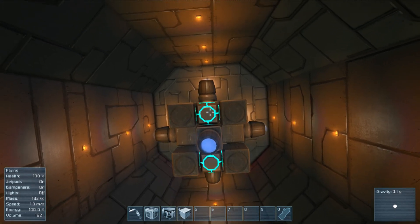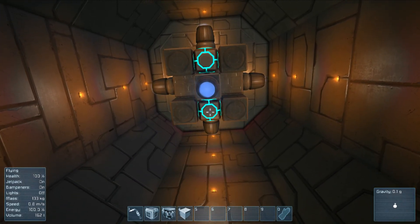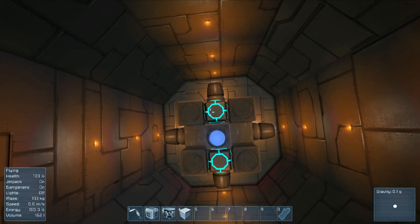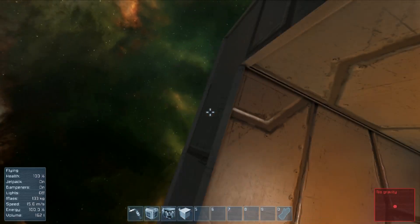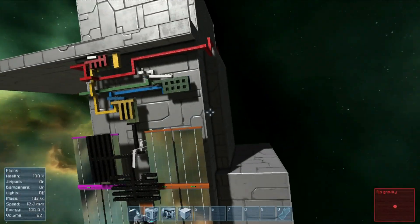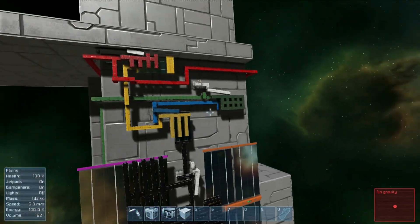My gravity field camera doesn't work properly so I can't show you exactly how the gravity fields are, but hopefully you'll understand there are gravity fields going in all directions — here, here, here, and here — but none in the middle. When we go up, the gravity field in the middle goes upwards; when we go down, it turns and goes downwards. That is what makes the elevator go up and down.